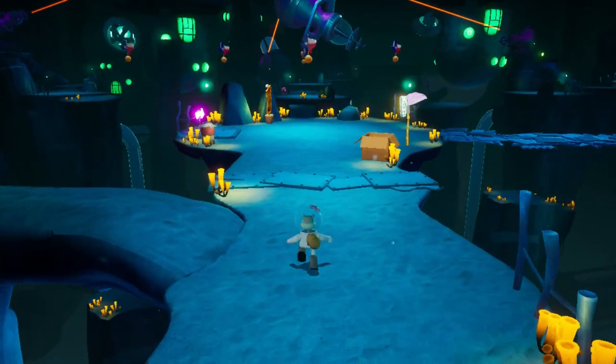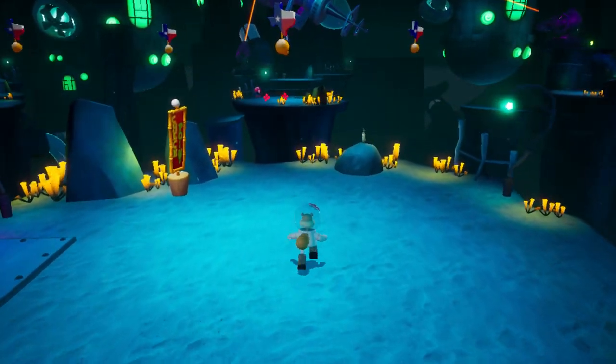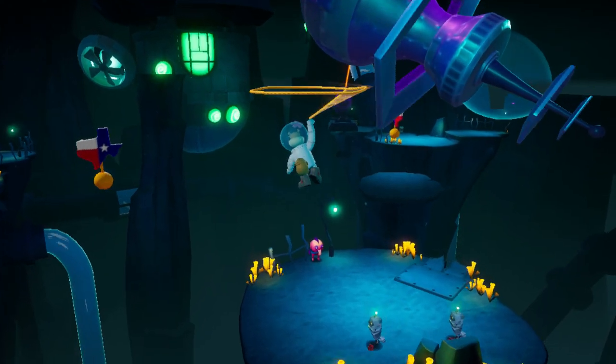What you need to do when you come past this whole area as Spongebob and get to the point where you can change to Sandy, you need to first go over the gap with the laser over here, like so, and go to the middle platform.